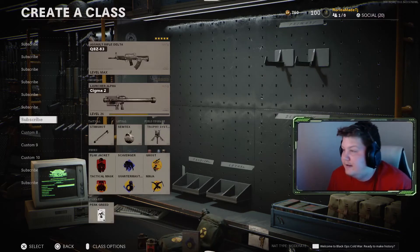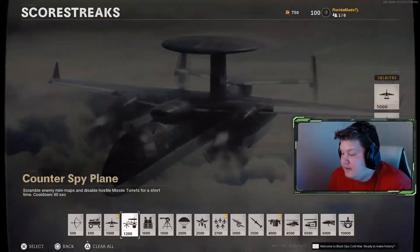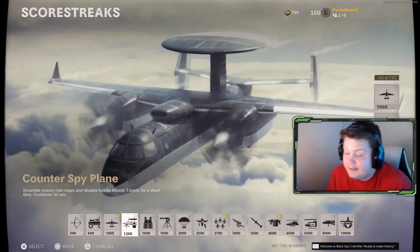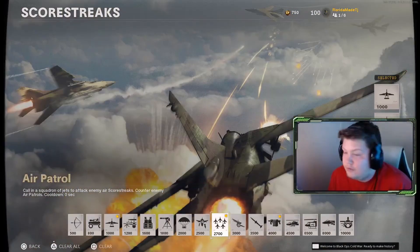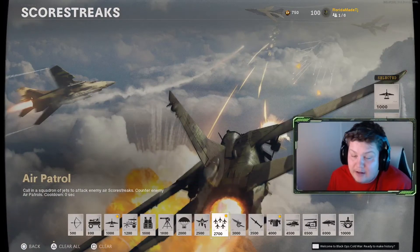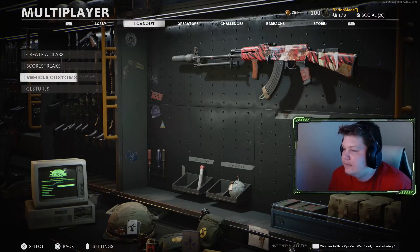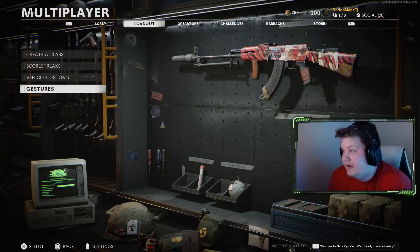Other than that there are classes I haven't even touched. I've been using Counter UAV a lot more, and UAV because it actually requires a challenge for camos — which is kind of stupid but I'm just trying to get the camos done. UAV, Air Patrol, War Machine — Air Patrol specifically for enemy helicopters, because I hate when one kid's got an attack helicopter and wrecks the lobby. I'll shoot it down real quick.